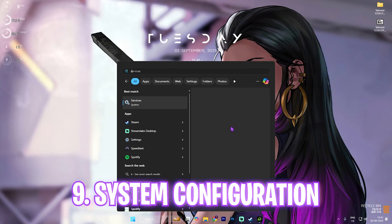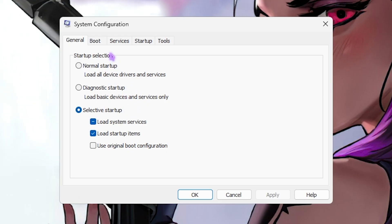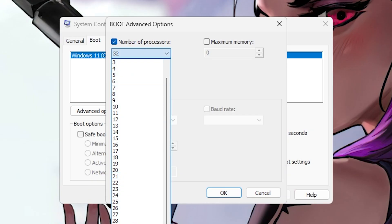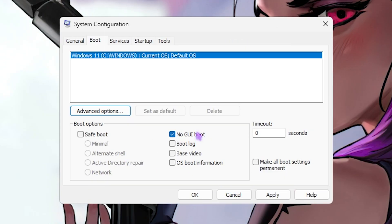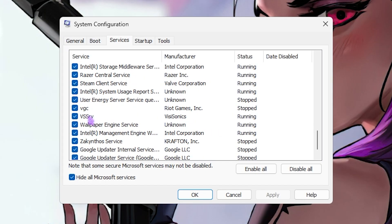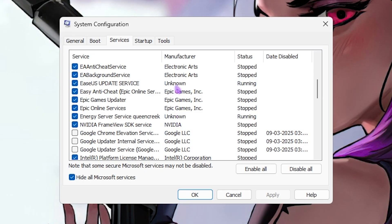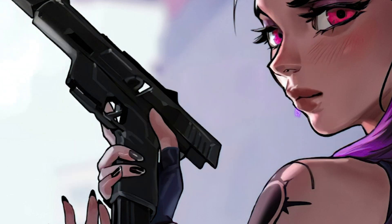Next step is MSConfig. Search for System Configuration, open it, head to the Boot section, click Advanced Options, select the maximum number of processors, and enable No GUI Boot. Then go to the Services tab, select Hide All Microsoft Services, and disable as many non-essential services as you can — only ones you recognize. Do not disable any anti-cheat services. You can safely disable fan control services, browser update services, RGB services, and unknown services. Uncheck them, click Apply, and restart your PC.